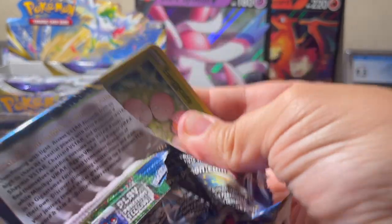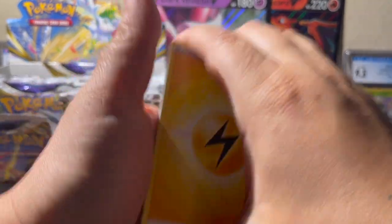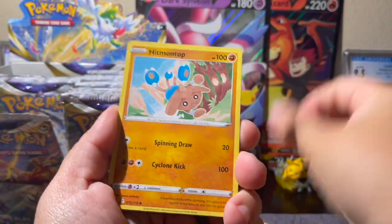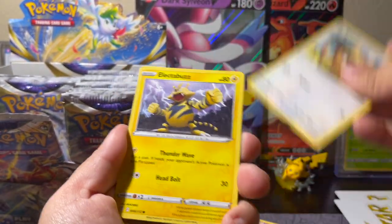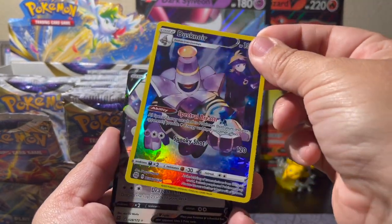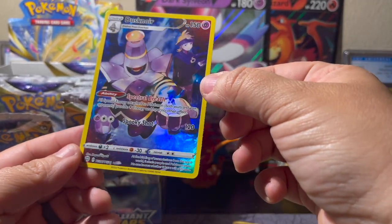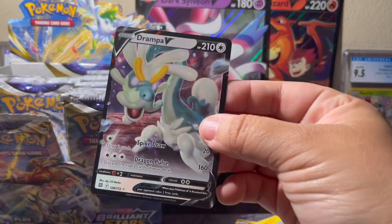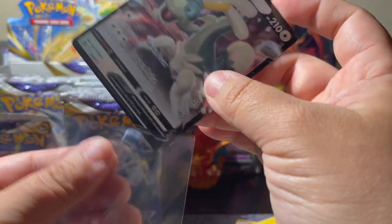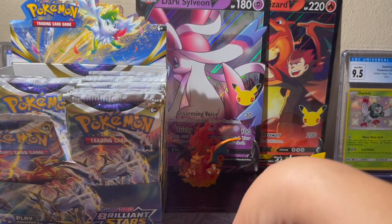Electric, Luxio, Hitmontop, Magma Basin, Exeggutor, Grimer, Clefairy, Bidoof, Electabuzz, Dusknoir — another trainer gallery — and a Drampa V! A double hit pack. Dusknoir trainer gallery — I don't think I have this one yet. And a V card too — even though poor Drampa gets no love, it's still a V card. Another trainer gallery, I'm very excited about that!